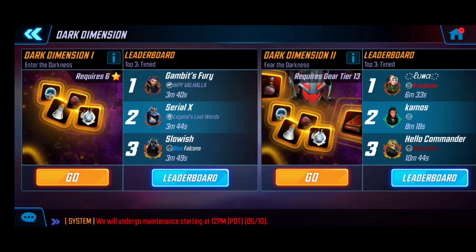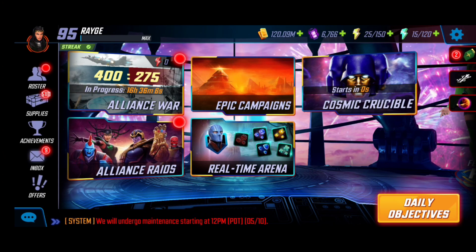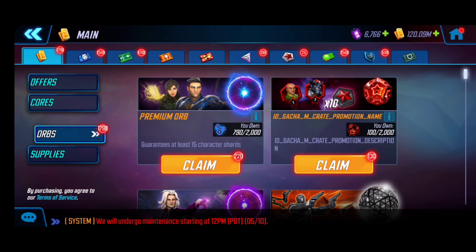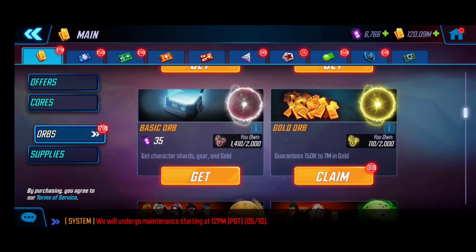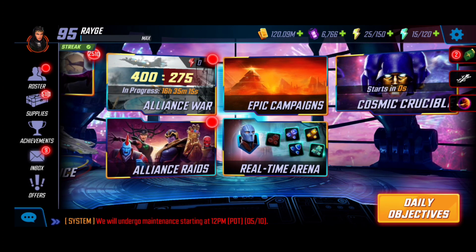Going through the Dark Dimension stages, building characters up — Dark Dimension 1 requires six yellow stars, Dark Dimension 2 requires gear tier 13, Dark Dimension 3 requires gear tier 14, and Dark Dimension 4 requires gear tier 15. If you're continually spending resources you have right now, that's not good planning. By hoarding and maintaining a stockpile, it gives us more than enough time to plan and be proactive. Even though I have 120 million gold and 300+ orbs just sitting there, that's because of the arsenal — maybe there'll be an update that adds more value. Using all your resources removes the opportunity to plan carefully, especially when updates are happening and events come in tandem.